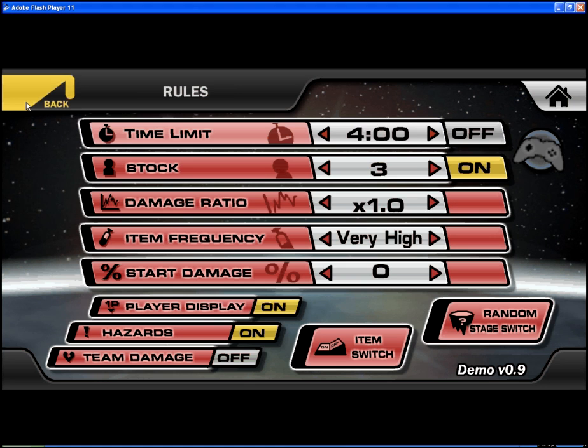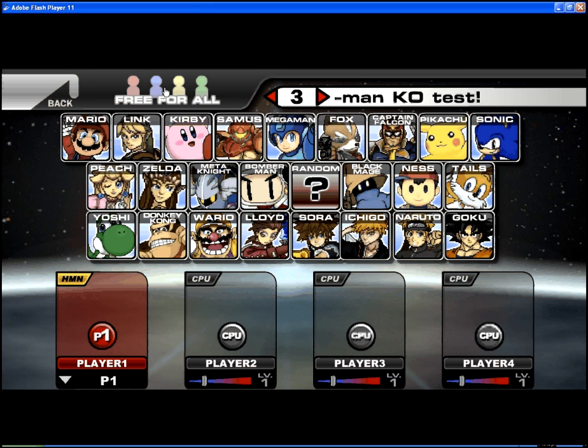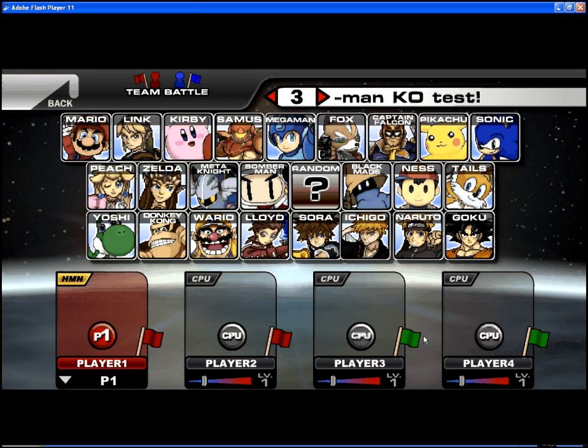Team damage is for when you want to hurt your teammates, but it'll only work when you have it on. I keep it off because I don't want my teammate to get mad at me and then we both lose because we're killing each other. You could have free for all, which makes everyone have a team. You click it to change the flag color — there are like four different teams.